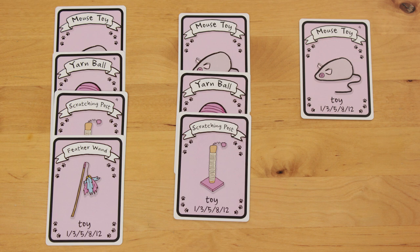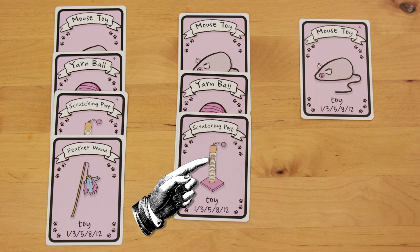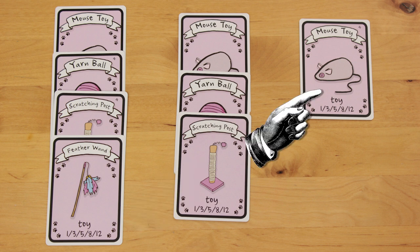The toys stack in sets, so this set would earn you 8 points. This set would earn you 5 points, even though there are some repeats from the first set. And this one gets you a single point. Whichever cat lady earns the most points wins the game, but ultimately loses at life.